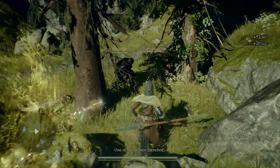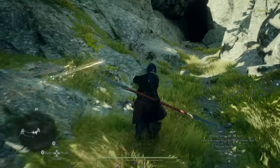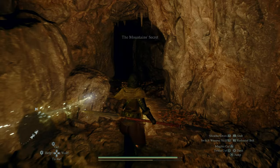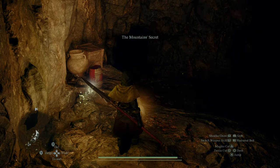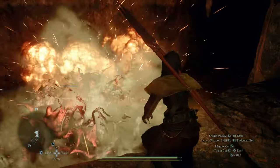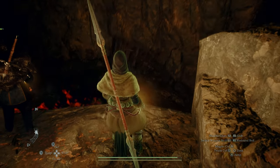Who got drenched and when? Silverius, you don't leave any for the rest of us — not a complaint, just an observation. Hello cave! The Mountain's Secret — coolest name for a cave I've ever seen. What's down there? Oh, it's a slime — is that going to explode? It sure is. We're going to have to be careful here.